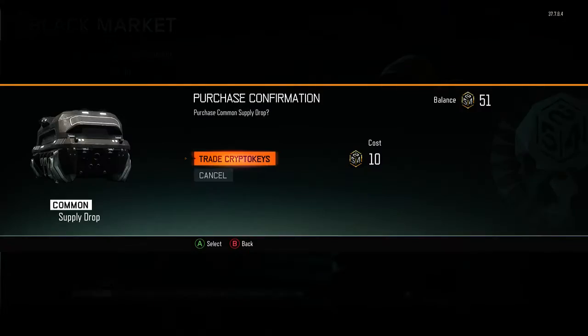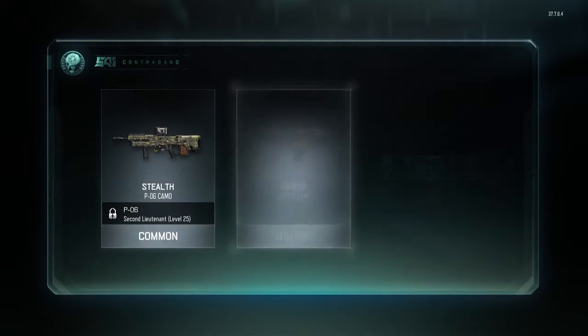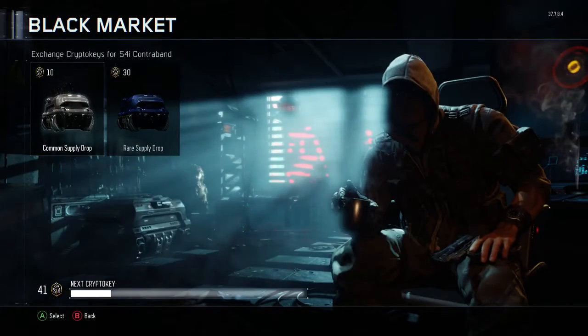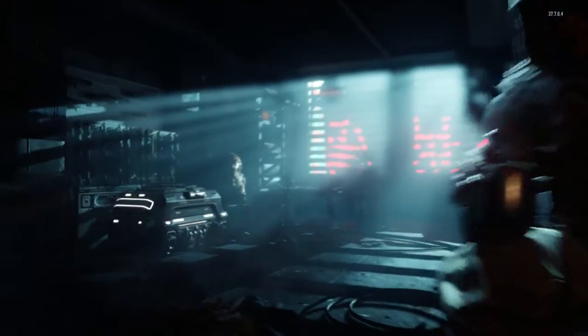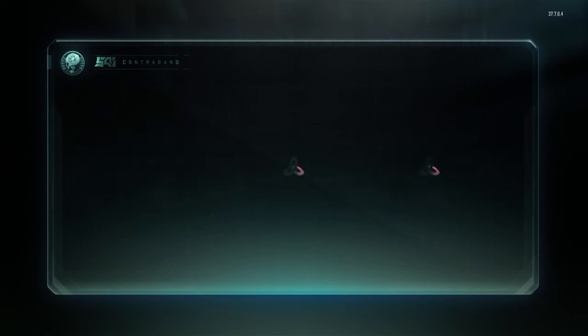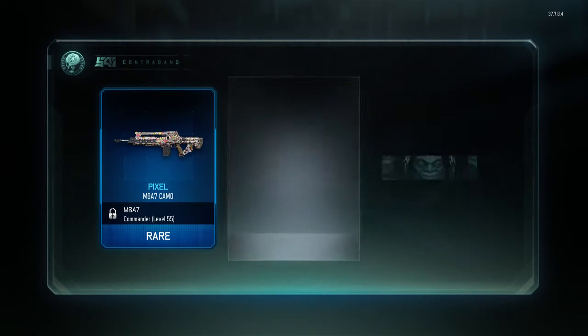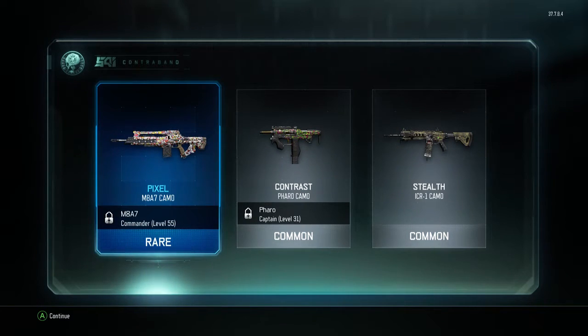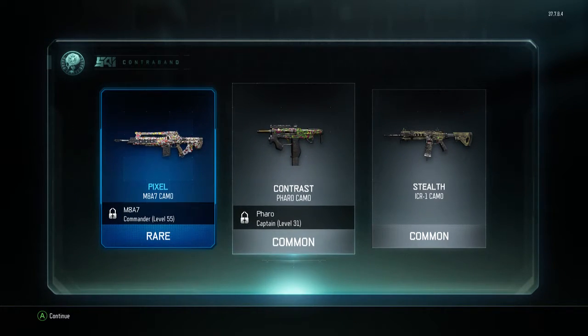I think an epic side — that a legendary, I'm not too sure though. So let's see what the next one is. Stealth Timber — ah, bird. Wishy shit drop, that took me three games to earn. That's not very fair. Oh, cheeky rare pixel M8A7 camo — I use that a lot and to be honest that doesn't actually look too bad.